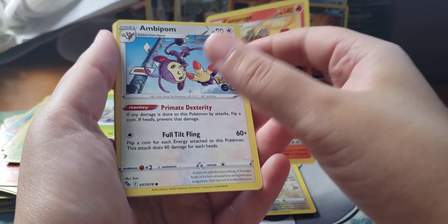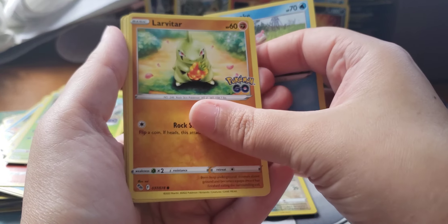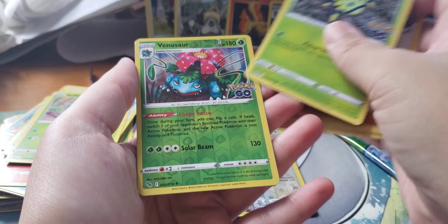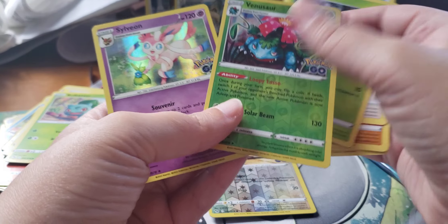Trainer, another Trainer, Camerupt, Ambipom, Slowpoke, Larvitar, Larvitar, Aipom, Spinarak, Reverse Venusaur, and a Sylveon.